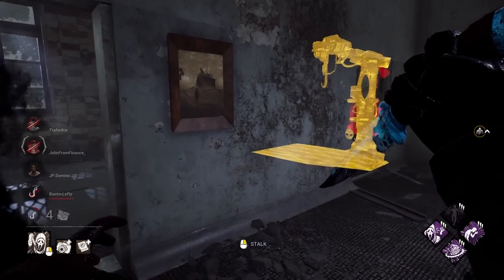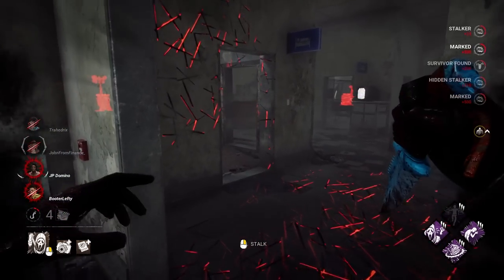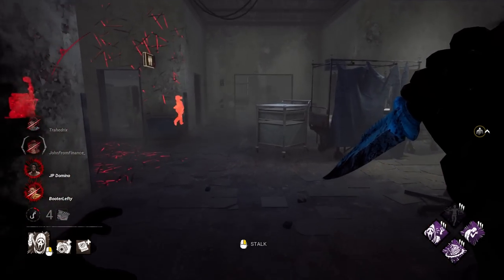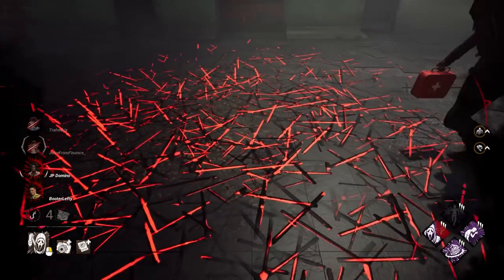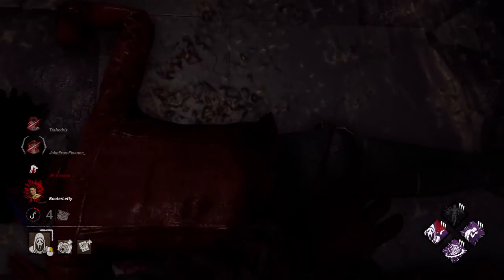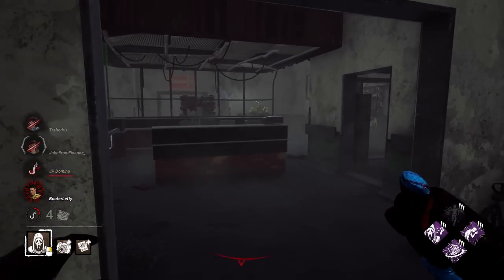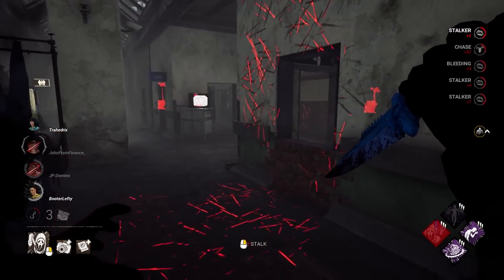There she is. He's stalked — Claudette too. Let's go for the Claudette here. She's got life as well. She doesn't know where we're at right now. She's going this way. There we go — that worked. The other guy is still stalked for another few seconds, but we're most likely not going to be able to do anything with that. Michaela and the other girl are injured though. That gen just got done — let's head over there. We'll leave the Claudette alone for now.